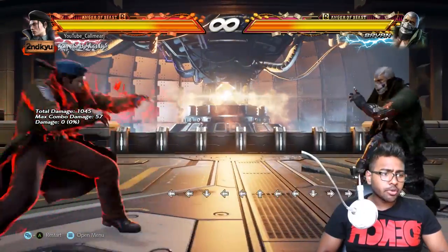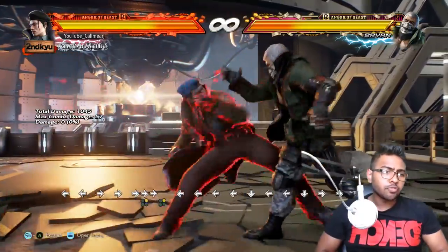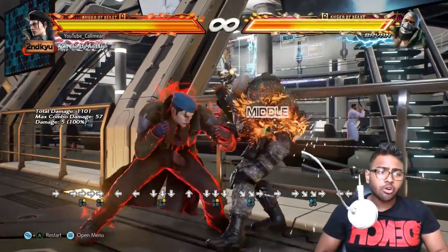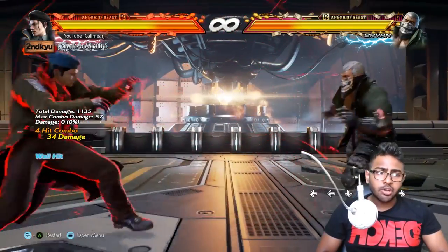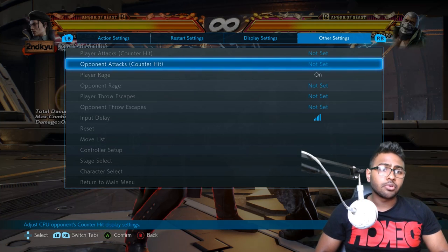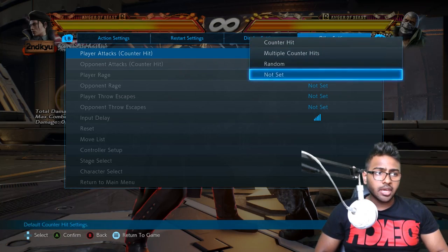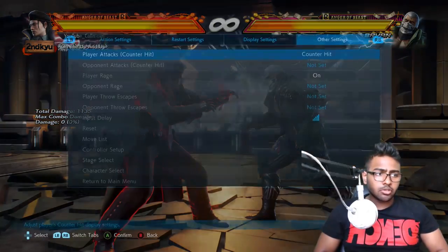This is why the instant running 2 is so good on pressure: look at the way it moves when blocked — Brian moves straight away, and you travel so far across the screen that you can carry on doing exactly what you want afterwards. And in terms of combo potential, on counter-hit it gives you one of the most damaging and useful combos in the game — so mastering this move is really essential.